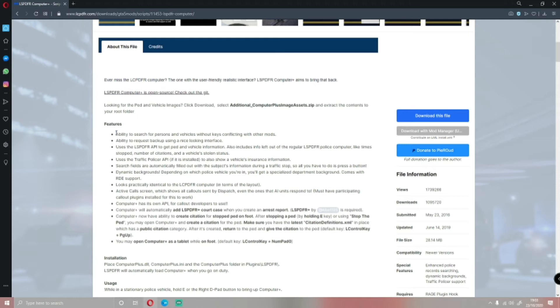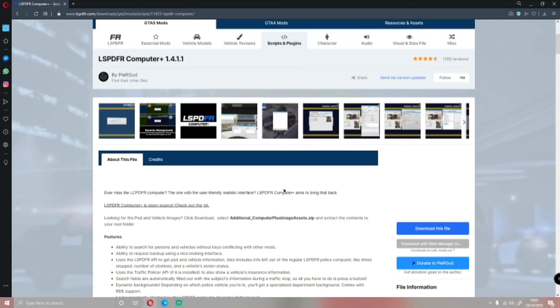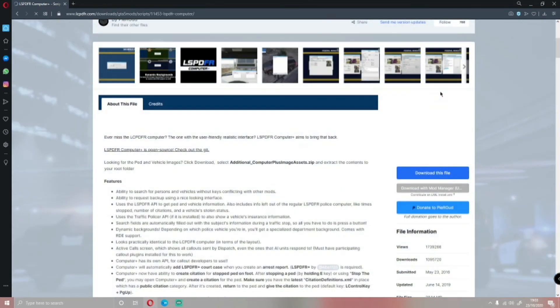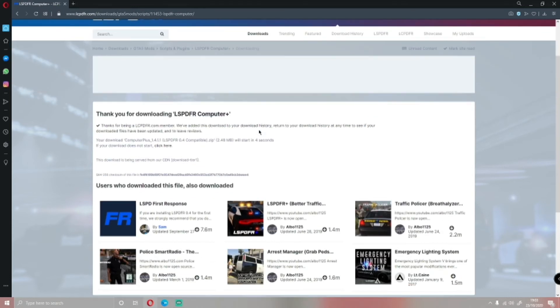As you guys can see here, there's a list of abilities you can do. Installation is pretty simple — all you guys want to do is click 'Download this file', agree and download, and make sure you're installing the newest version available to you. So for me it's LSPDFR 0.4, and you can install the Computer Plus image which just changes the background, but I'll just install this one for now. Once that has finished downloading, you want to open it up.